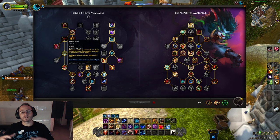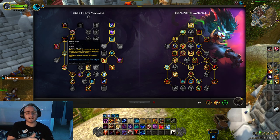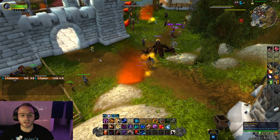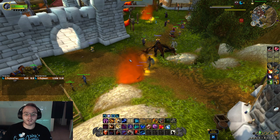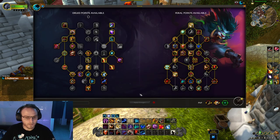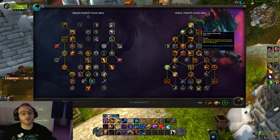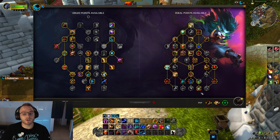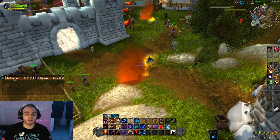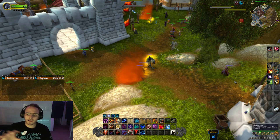Crit is really good because you get the increased damage modifier, and you also get increased combo point generation from crit because of the Primal Fury talent — which used to be a baseline effect, but now it's become a talent in Dragonflight. So you get extra combo point generation, which is really good for energy efficiency. Haste increases the tick rate of our bleeds. Because we're so bleed-heavy, with talents like Tear Open Wounds, Saber Tooth, Circle, and Apex all working off bleeds, haste is a higher value than mastery right now.